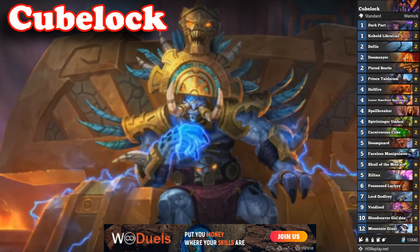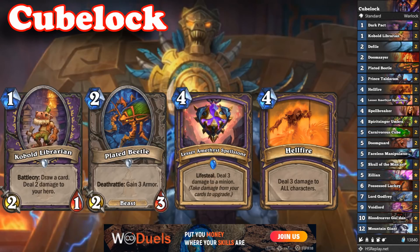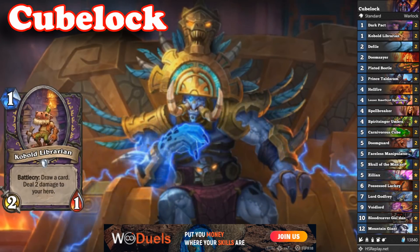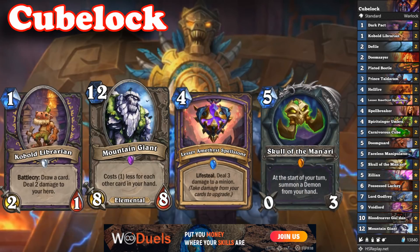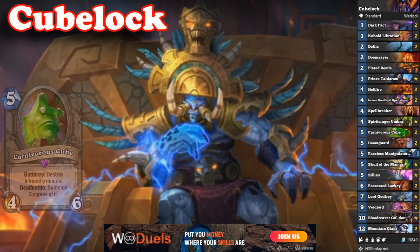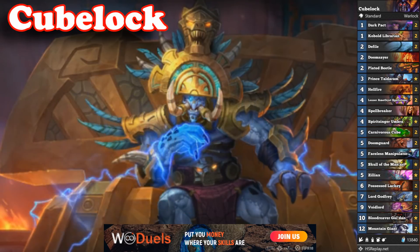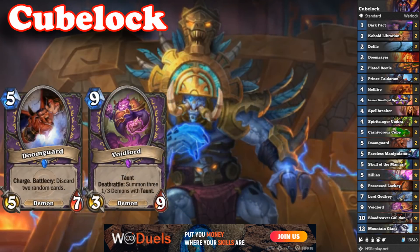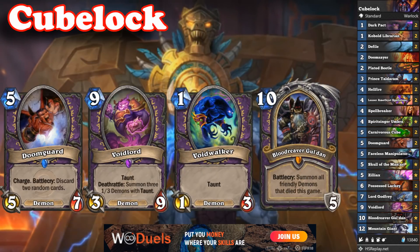For the mulligan, against aggressive decks you just want to survive, keeping all of your early game minions, AoEs and amethysts. Against hunters, you need to aggressively search for those Hellfires, because you will really need them as soon as turn 4 or 5. Against not so aggressive decks, you can keep your Possessed Lackeys, giants and maybe even amethysts, so you can buff it up early for some mid game threats. When the mid game comes, you can do a lot of nutty stuff with your cubes, Umbra and Taldoram, and you have to decide what your win condition is. If you need to OTK your opponent with Doomguards, then maybe try not to play Void Lords, so you don't get Voidwalkers in your Gul'dan. In other situations, you just have to stall out the game and stabilize for the win, so choose wisely.